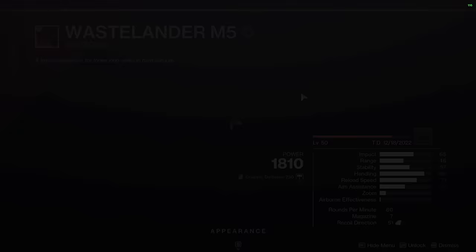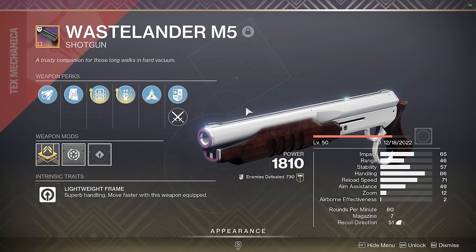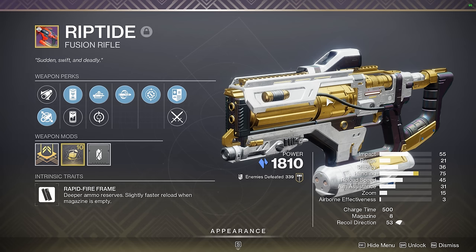Next up we have Wastelander — my kinetic 1-2 punch shotgun of choice because it has enhanced 1-2 punch. Enhanced Lead from Gold is really good in GMs if you're generating heavy ammo and using a melee build, and of course it's a lightweight weapon so you have high handling as well as increased movement speed. Riptide with auto-loading and Chill Clip — I don't think I need to explain this one. It has overload stun in any season regardless of the artifact mods. While some people say this weapon has fallen off because you can't stun an Unstoppable in two shots anymore, real ones know that in optimal play you were only using this thing to stun Overloads to begin with.